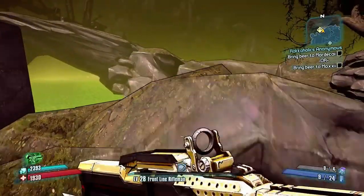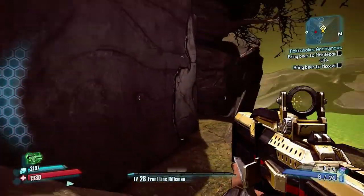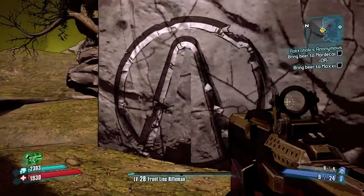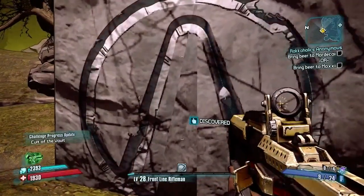So you're gonna come right over here, and it's gonna be right here on the wall. This is the first one, X Discover.